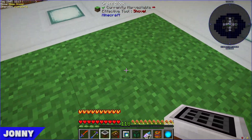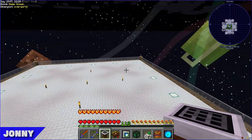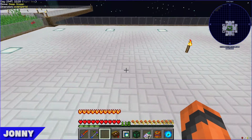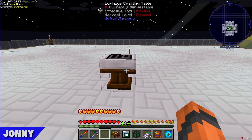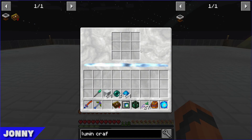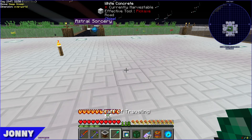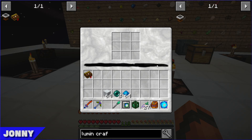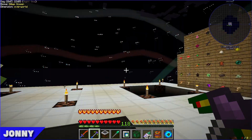They head up to the platform to place the Luminous Crafting Table. They decide to claim the north platform for Astral Sorcery. The table functions like a normal crafting table but has a starlight bar at the bottom. Down on the ground there's zero starlight — that's one of the reasons they built it up high.